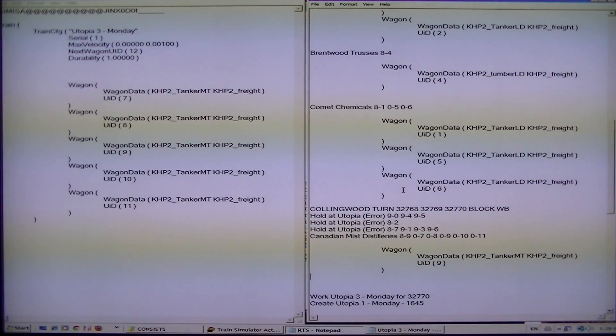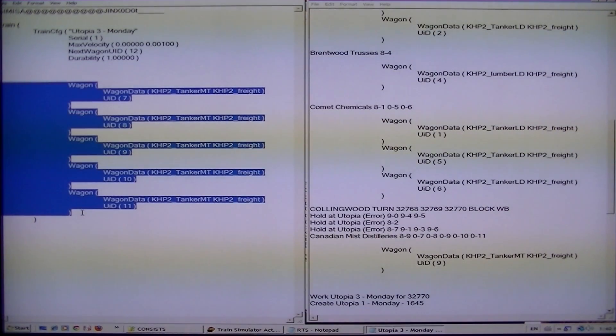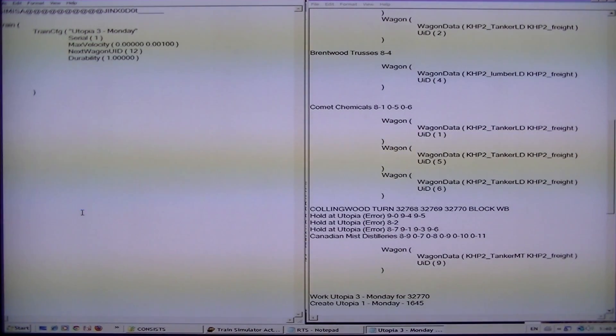Canadian Mist Distilleries — they're all in order anyway. They're all empty tankers, so the sorting doesn't matter as far as blocking. That is going to be a block of tankers going to Canadian Mist Distilleries and they're all the same type of car, but you have to be careful as to which direction you're blocking it. Blocking westbound versus blocking eastbound is different. So you may have to put them in the order — theoretically take a look at the direction as to what they're being switched from. So 7, 8, 9, 10, 11. Done.